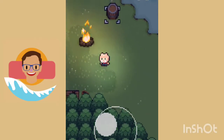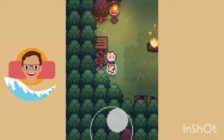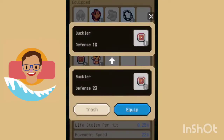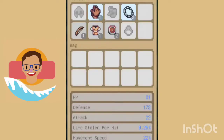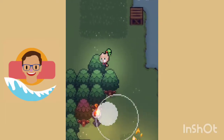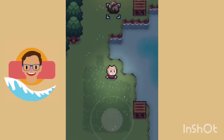Like most roguelikes, you can equip a lot of items to your character — things like armor, accessories, and so on. But they also switch things up by letting you equip an ability to your character every once in a while, which allows you to progress faster and do a little better to reach the very last floor.